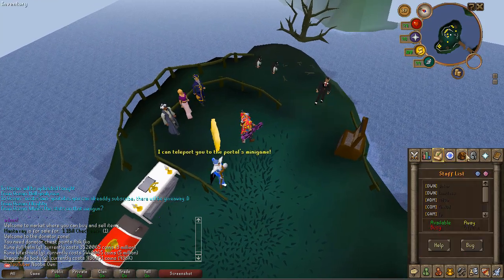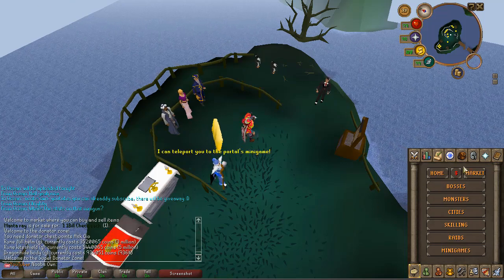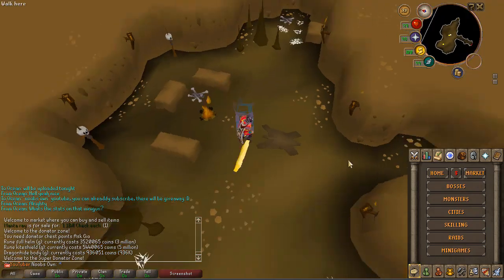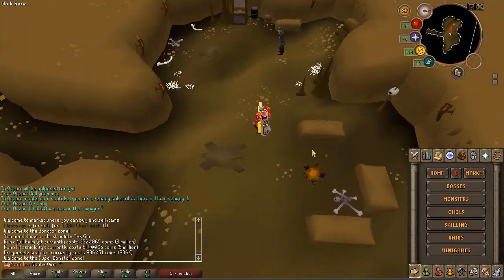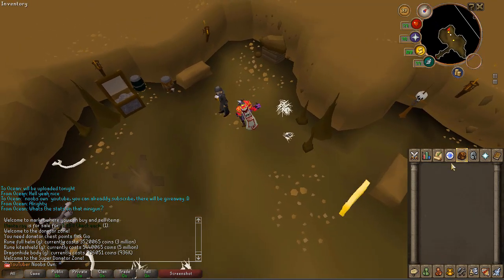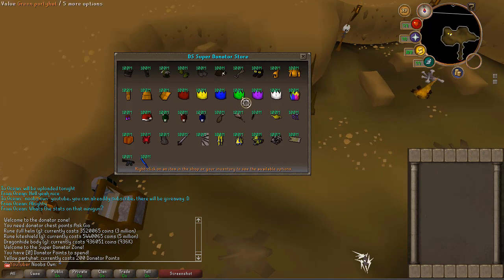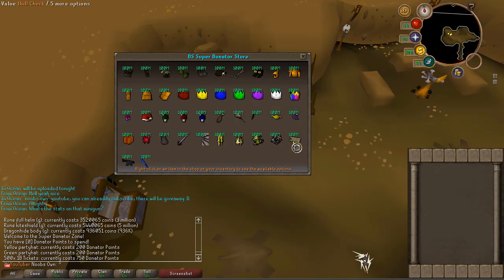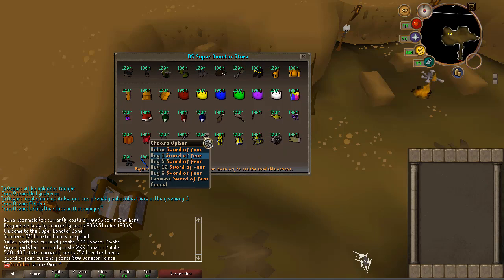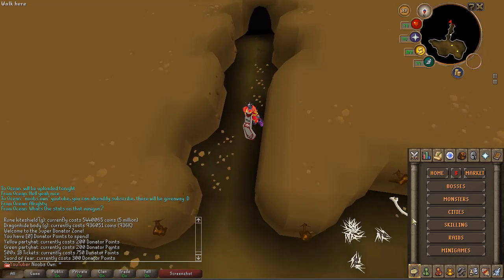If you go up to the other zones you can get a bunch of cool things. In the super donator zone, there's Dr. Harlow where you can buy cool rares for donator points — you can get some cash and items like a sword of fear from here.